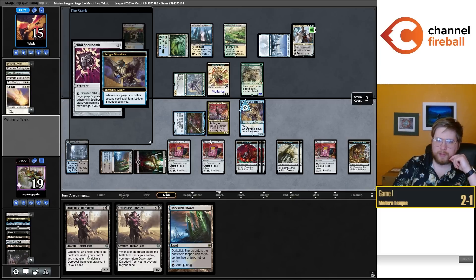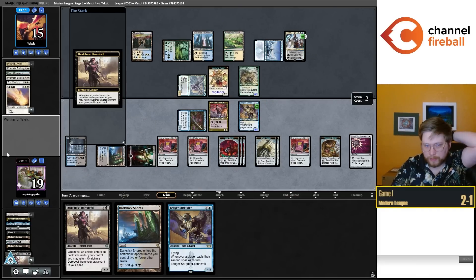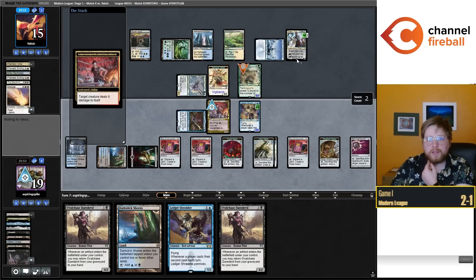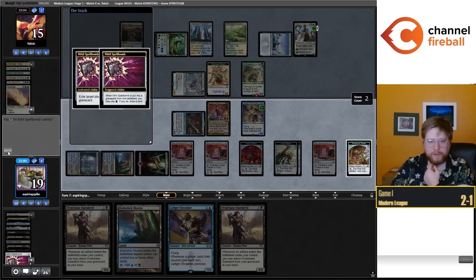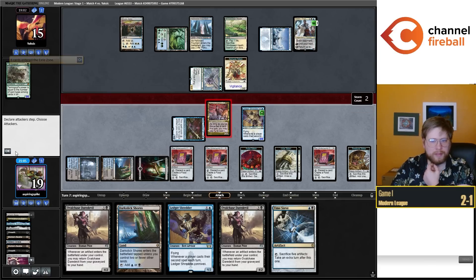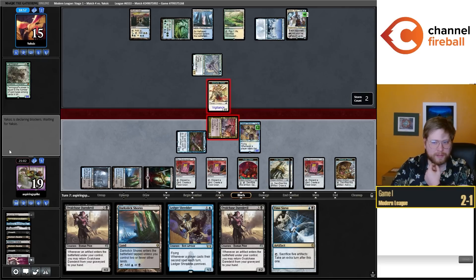I'm going to target this Nihil Spellbomb to maybe shrink the Goyf a little bit, get the Planeswalker out of here. Then I'll Unearth the Shredder before I cast the Nihil Spellbomb — so if they remove the Shredder in response to me targeting Spellbomb with Emery, I've already gotten that extra card. Then I'm going to use Asmo's ability on the Tarmogoyf — it's a 6/7, there's a Planeswalker in the yard, sacking both foods, then Spellbomb. Just in case they kill their own Teferi in response, the Goyf will already have 6 damage on it. I don't recommend playing Tarmogoyf in Yorian Bant Control, but I appreciate people trying things.